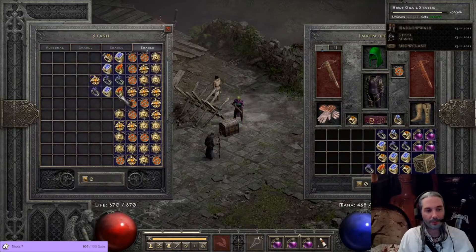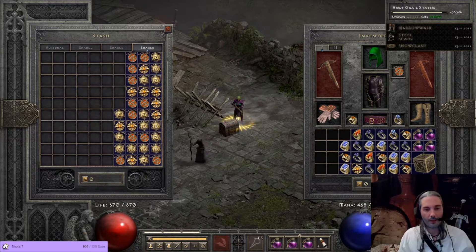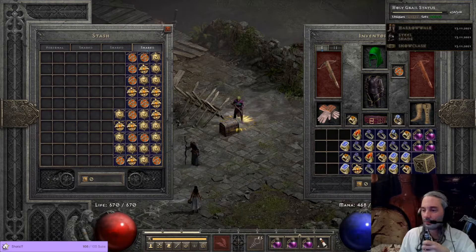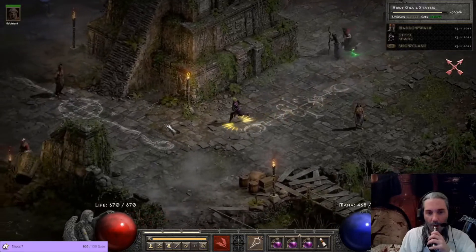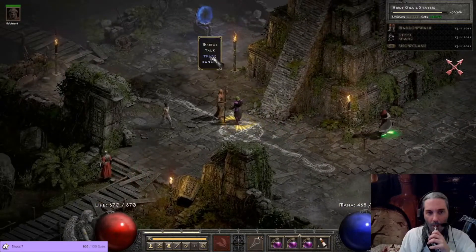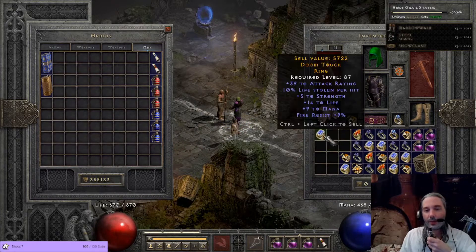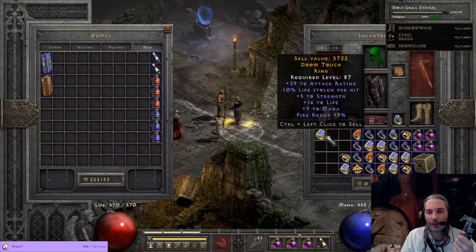Let's look at rings first. Alright, here we go, big reviews. 10 leech — pretty amazing, but it has nothing else.